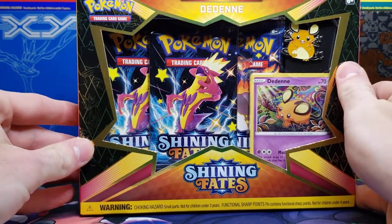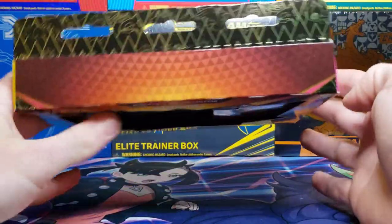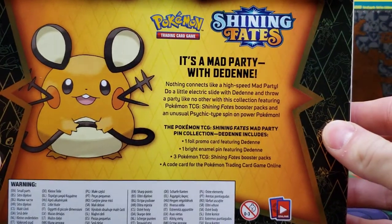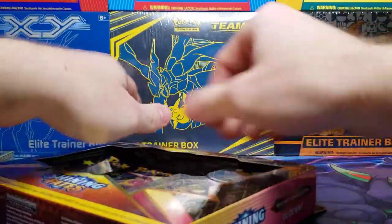How's it going, guys? You get the pin, three booster packs — a Charizard and two Toxtricity packs — and the code card, of course. Pause the video if you'd like to read everything. But let's just crack into it.